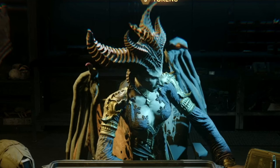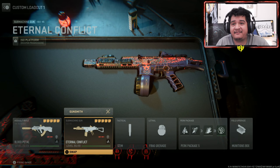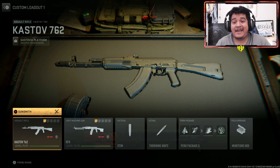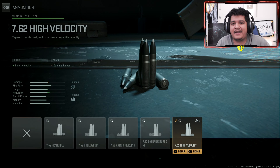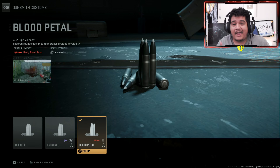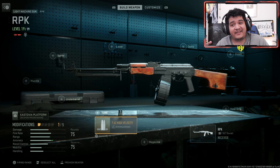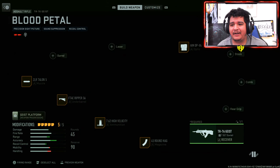Here we have Lilith looking absolutely demonic and incredible, and the Blood Petal TR-76 Geist alongside the ISO 45 Eternal Conflict. I can confirm that you can attach the TR-76 Geist Tracers to both the Castoff 7.62 and the RPK. To do that, go to the ammunition, equip the 7.62 high velocity, go to the skin section, and put on the Blood Petal skin. You're essentially buying four Tracer guns.